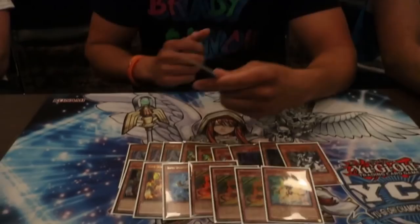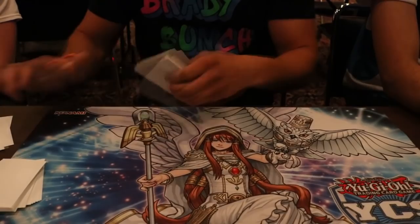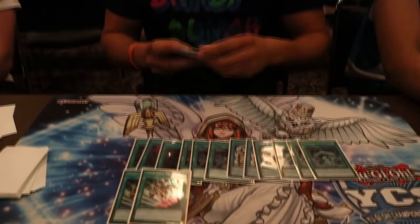There are some tricks you can do with this — I'll show you in a bit. And then Mithra, just one. Spells: three Pantheism, three Tenacity, three Return, three Stormforth, two Teleport, two Instant Fusion.